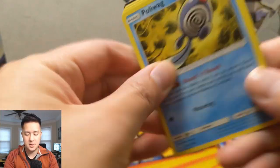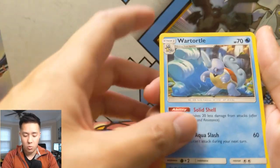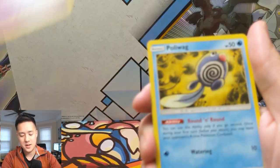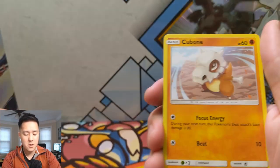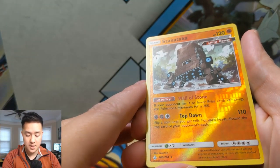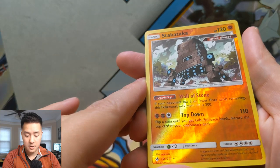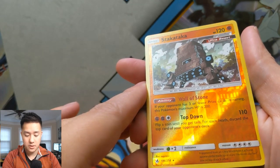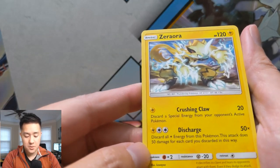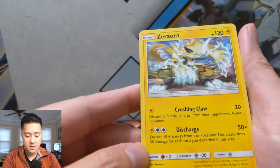So far we got two good hits. Still have yet to get a full art or secret rare. Electric Energy, Wartortle — I do like that art — Gloom, Hitmonchan, Inkay, Tentacool, Drowzee, Cubone. Ooh — Stakataka the Ultra Beast! 'Flip a coin until you get heads; for each heads discard the top card of your opponent's deck. If your opponent has three or fewer Prize cards remaining, maximum HP is 200.' Then Zeraora — Crushing Claw: 'Discard Special Energy from your opponent's Active Pokémon.' Discharge 50x: 'Discard all Lightning Energy attached to this Pokémon; this attack does 50 damage for each.'